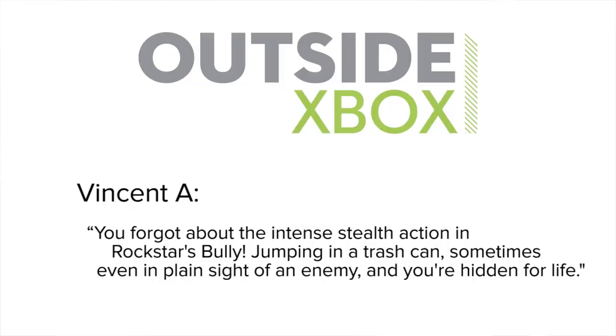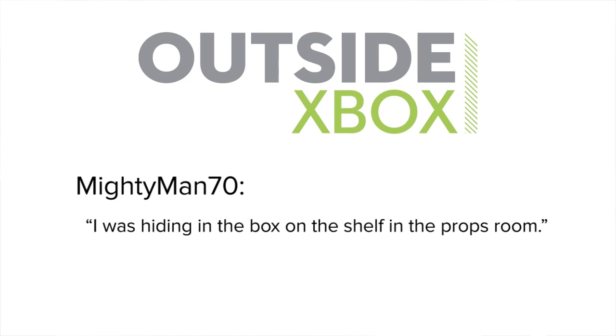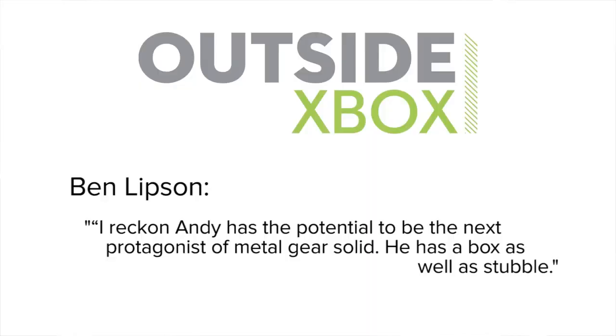Vincent A has a stealthy pro tip for us: 'You forgot about the intense stealth action in Rockstar's Bully — jumping in a trash can, sometimes even in plain sight of an enemy, and you're hidden for life.' Meanwhile, my team man 70 says: 'I was hiding in the box on the shelf in the props room — he could be anywhere by now, I think I heard something banging around in the ventilation ducts.' Finally, it looks like Andy might be in for a lucrative career change. The Average Max says: 'I would like to see Andy as an alternate character in Phantom Pain — his stealth skills are unmatched.' While Ben Lipson comments: 'I reckon Andy has the potential to be the next protagonist of Metal Gear Solid. He has a box, as well as double. That's all you need.' Call me, Kojima.